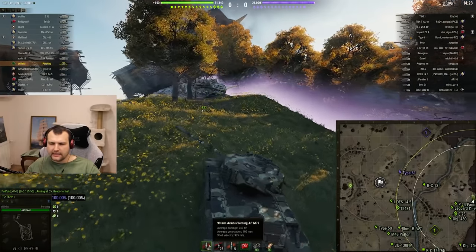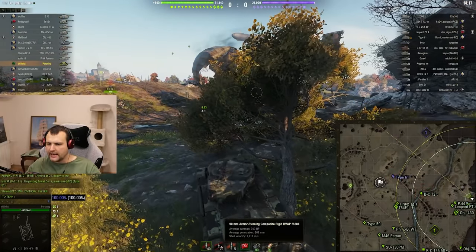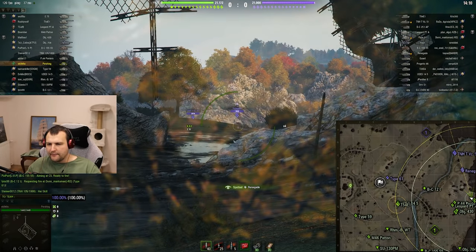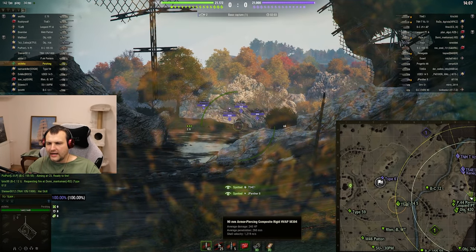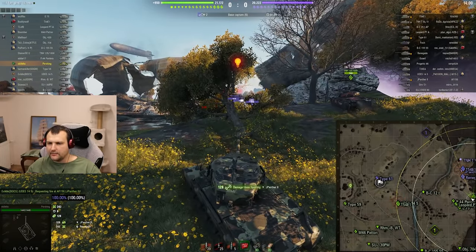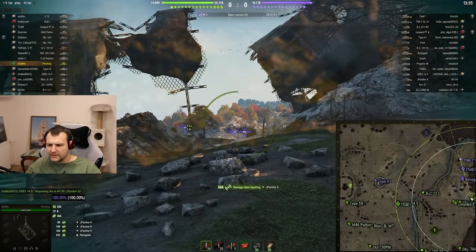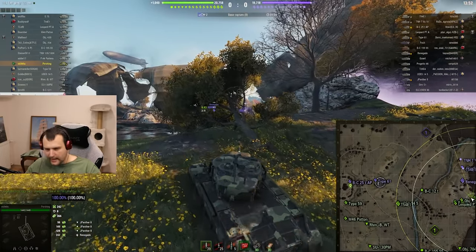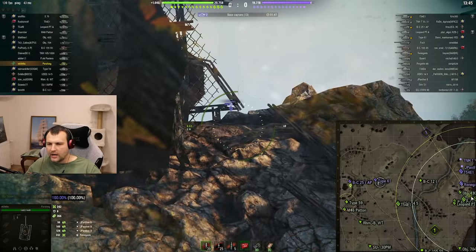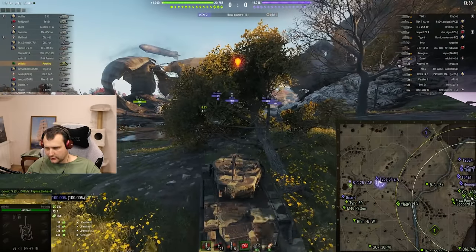Speaking about the gun: 190 penetration with a standard shell and close to 1000 shell velocity, which is all right. Gold ammunition is definitely amazing on this tank — 240 alpha damage is not epic, but the penetration of 268 is absolutely humongous and absolutely epic. This is definitely the strongest side of this vehicle: the gold ammo. But I do not shoot gold ammunition, and I completely understand if you are not doing so either — you are not forced to. But I need to highlight this as a tank strength.